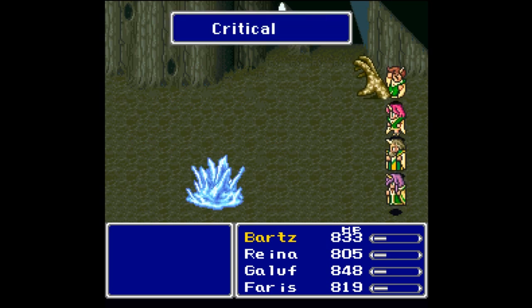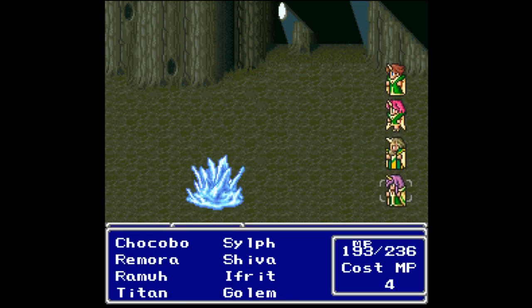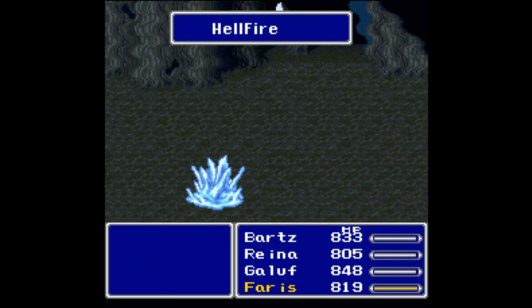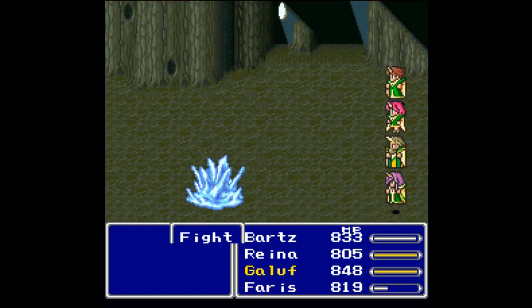Down they go! Now this is going to be a cakewalk. We have pretty much won this battle — he cannot damage us because we are floating and we are being protected by Golem from physical attacks. So that worked out well.